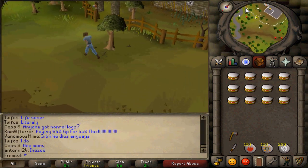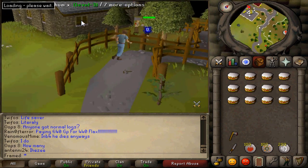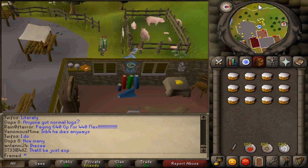Next, head to Janor and bank anything that would be considered a weapon such as a staff or anything else — they are not allowed on Zanaris. Runes and food are fine, however, so bring those.